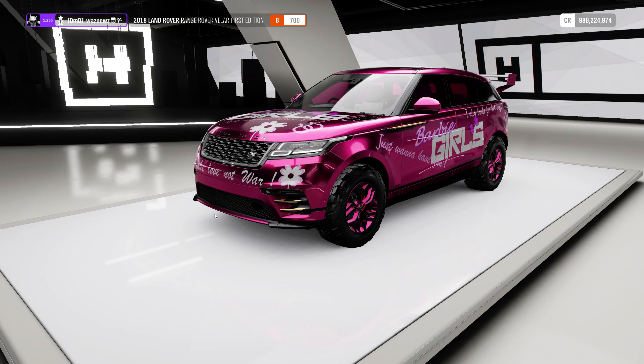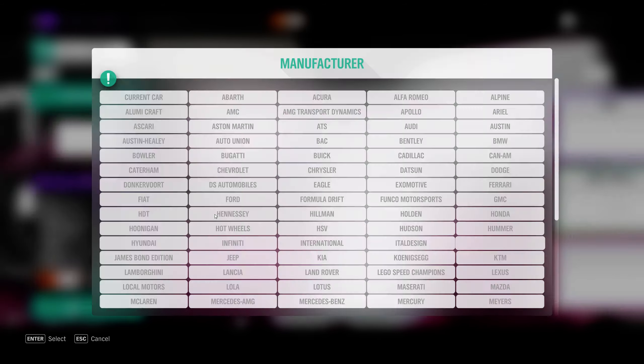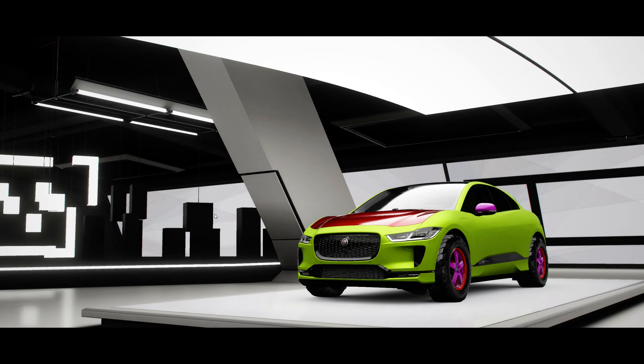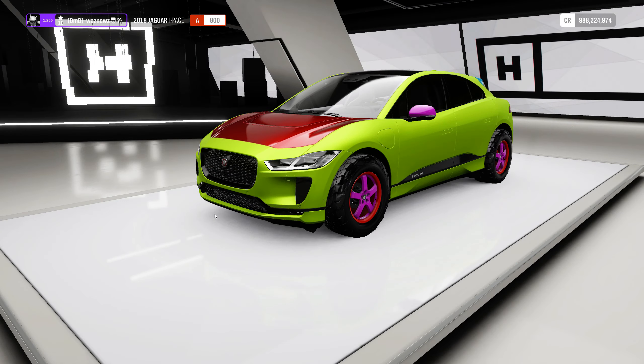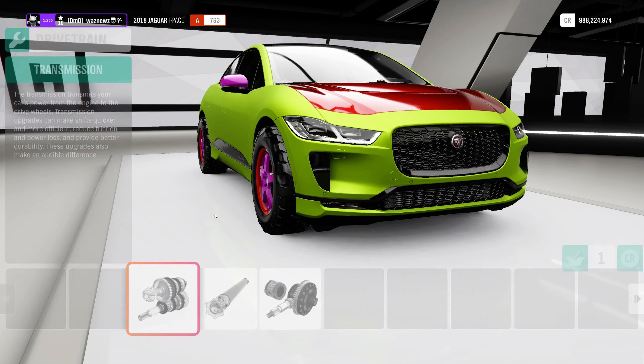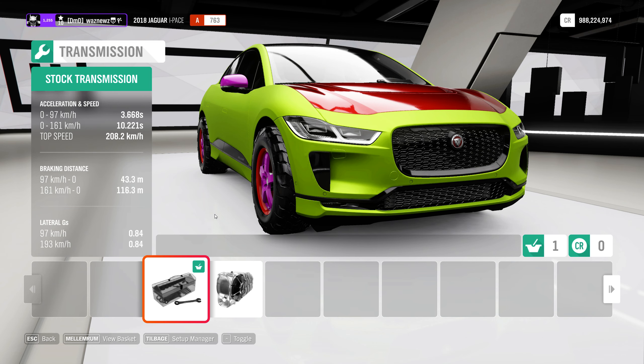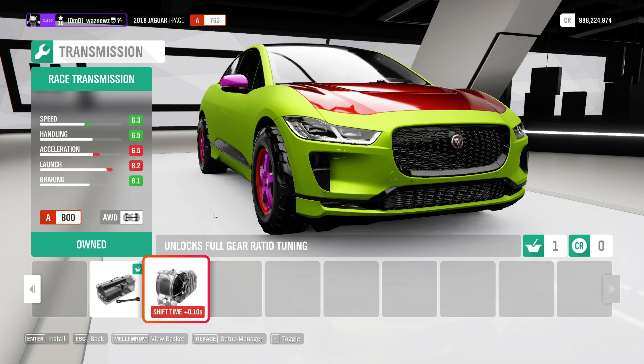If you don't know what I mean, let me get into the Jaguar I-Pace - the vacuum cleaner. Let me get into the tuning menu here. Custom upgrade, gearbox. Right now it's got a race transmission - now it's got the regular stock transmission. Now watch what happens - look what it says on the box: shift time plus 0.1 seconds, so it's going to take longer to shift gears, and it unlocks full gear ratio tuning.